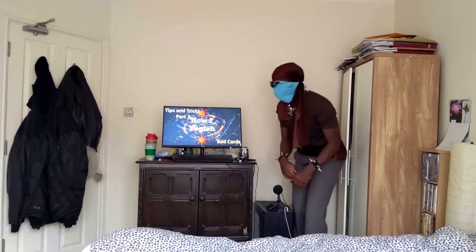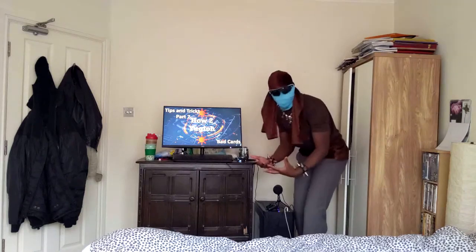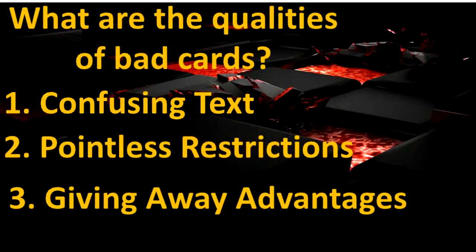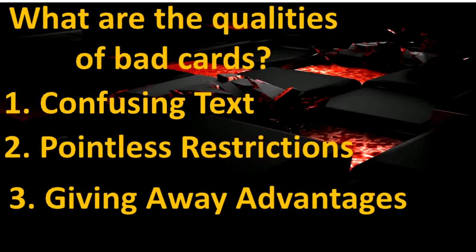Welcome to How to Yu-Gi-Oh Tips and Tricks Part 7: Bad Cards. So what are the qualities of bad cards? Number one: confusing text. Number two: pointless restrictions. Number three: giving away advantages. So let's go to point number one, confusing text.